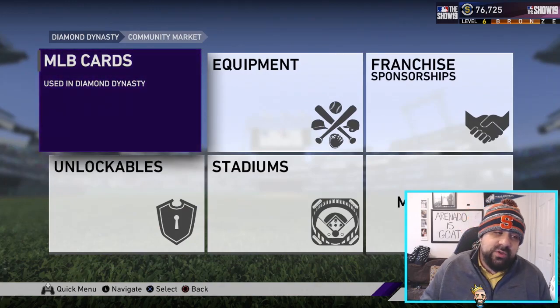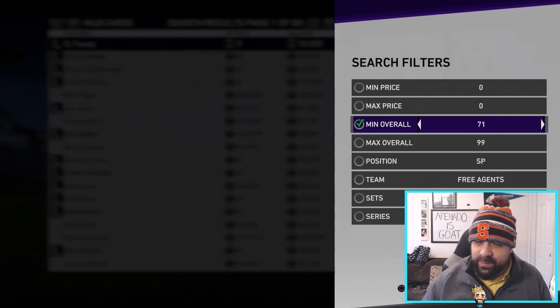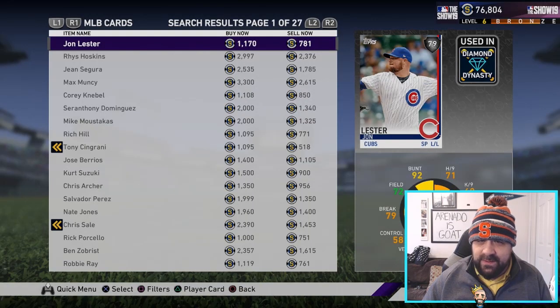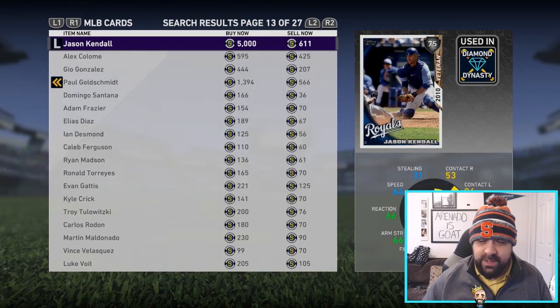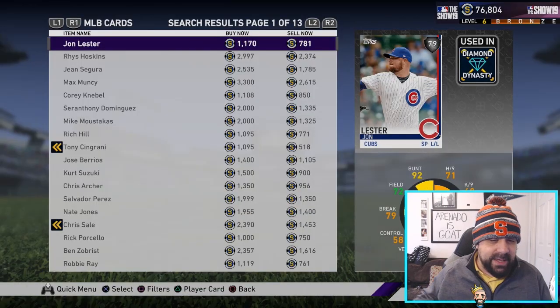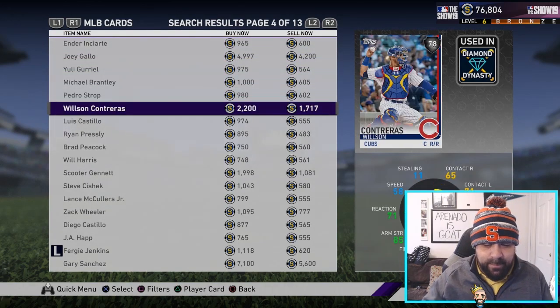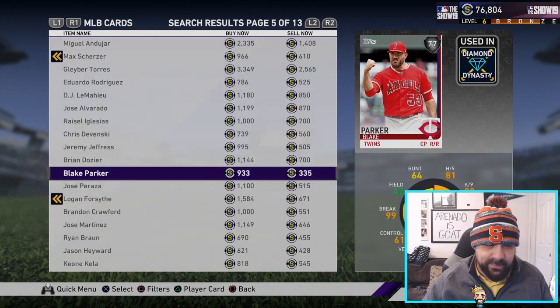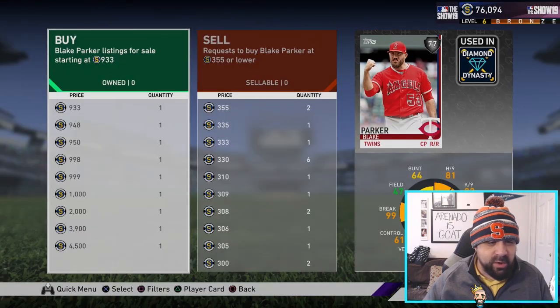Now I'm going to show you my favorite method that I've been doing all afternoon — this has been the most consistent. We're going to filter minimum overall 75, maximum 79 — silver cards. This is where I'm looking for those gaps again. You might want to page over a couple, or just filter 75 to 77. We're looking for the 300-range listings. Like this — Blake Parker — I'll go to buy/sell options, create buy order, I'll go 355, put up one, put up two. I like to do at least two at 355.